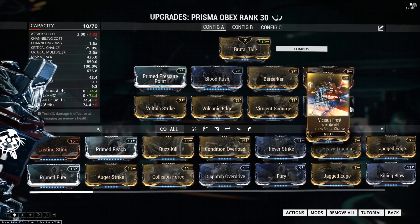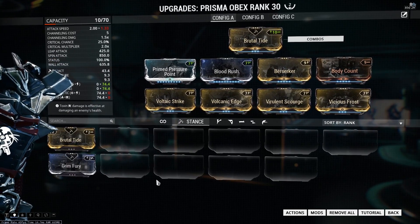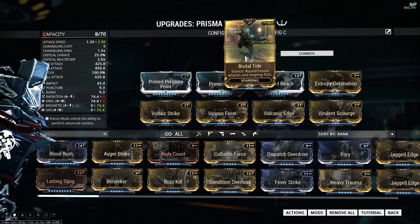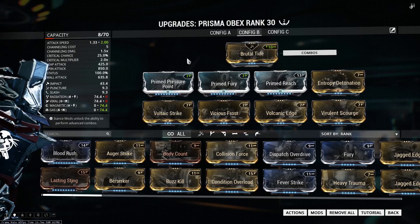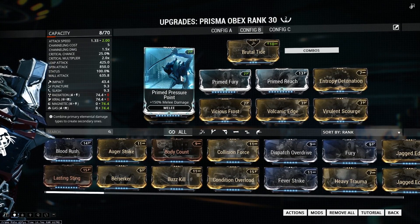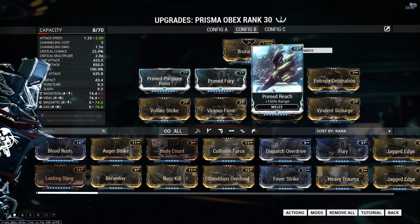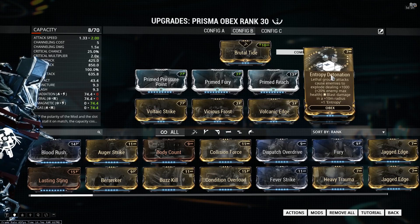The last four mods in both of these first two builds are going to be all 60/60 elemental mods — 60% elemental damage and 60% status chance. You need all four 60/60s because that's what you need to get to 100% status chance.